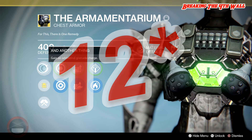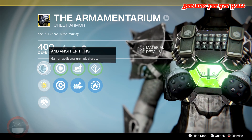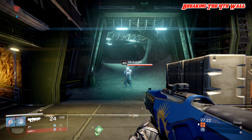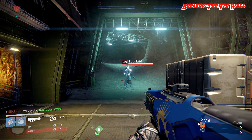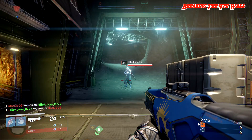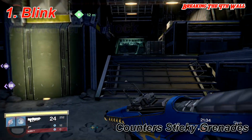I've actually broken this down into four different sections. There are 11 different ways to actually counter sticky grenades. The first section will be the evades, the second would be the prevents, the third would be the things that save you from dying, and the fourth would be the miscellaneous. We are going to start with the evades first.